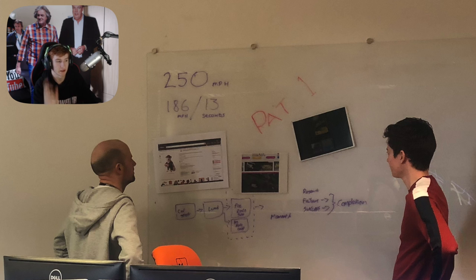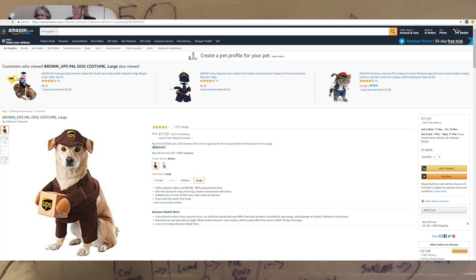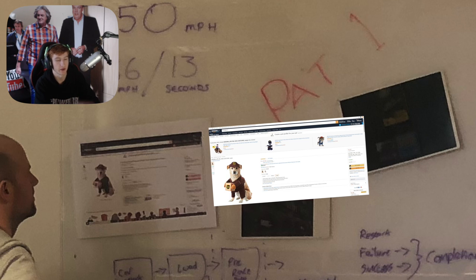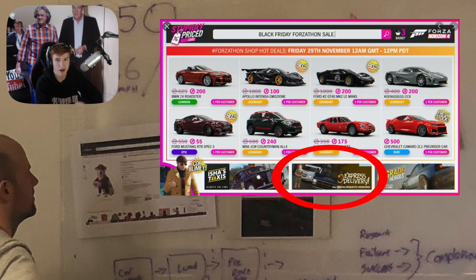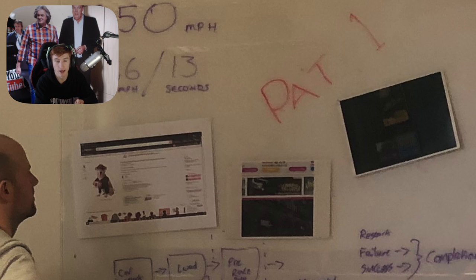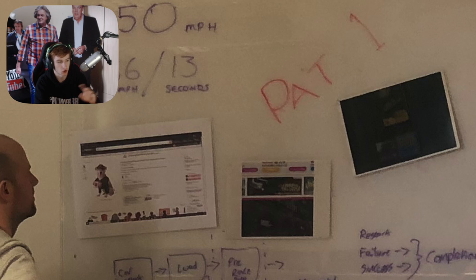The McLaren Speedtail could be something we see — google it and you'll see that these stats match it perfectly. On the board we've also got three pieces of paper. I can identify two of them — the one on the left is a screenshot of something you can find on Amazon, it's a UPS costume for a dog. Keep the UPS thing in mind. The middle screenshot seems to be a glimpse of a banner we've already seen before — released months ago for the Black Friday stuff, advertising an express delivery horizon story we've not yet received.